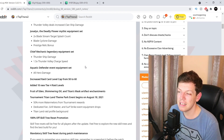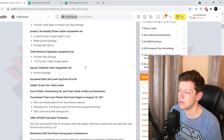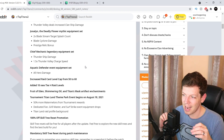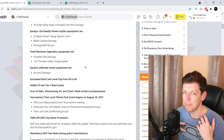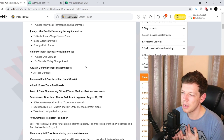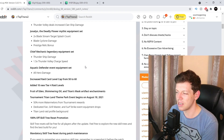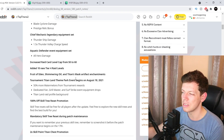Raid card level cap increased from 50 to 60, with 10 new tier 4 raid levels added. Fruit of Eden, Shimmering Oil, and Titan's Mark Mask effects enchantments are included. I haven't seen a cap increase yet — hoping with three enchantments plus extra skills you can push at least a thousand to two thousand stages. Tournament Titan Lord theme park event begins, with 50% more watermelons for tournament rewards, dedicated fan Grill Master and Surf Strike equipment set drops, and a Titan Land raid profile background.